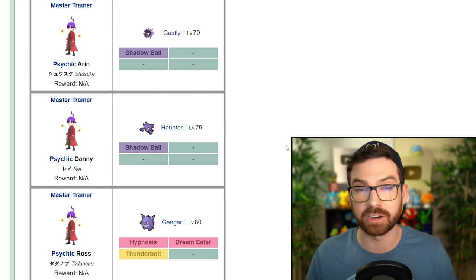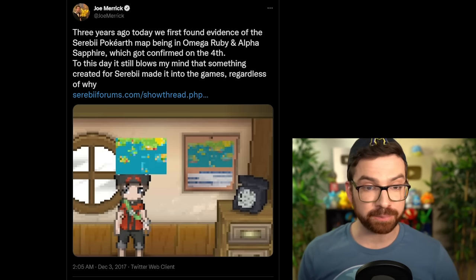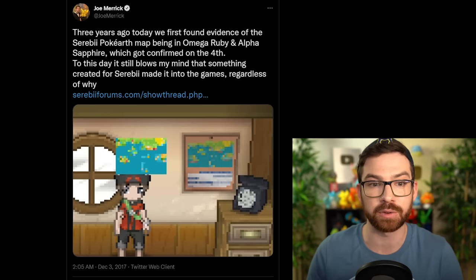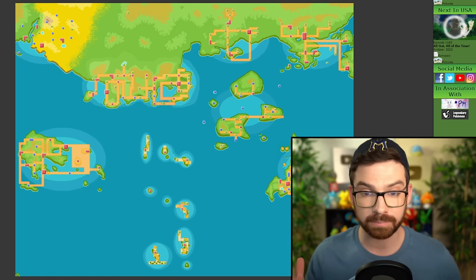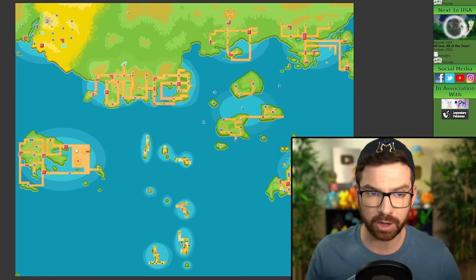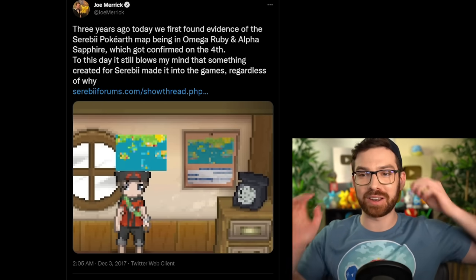Speaking of internet figures getting a nod in an official Pokemon game — Joe Merrick, webmaster of Serebii.net. Three years ago, although this was tweeted back in 2017, they found first evidence of the Serebii PokeEarth map being in Omega Ruby and Alpha Sapphire, which got confirmed. To this day it still blows my mind that something created for Serebii made it into the games. The PokeEarth map was made by people involved with Serebii during Gen 4 — it includes Kanto, Johto, Hoenn, Sinnoh, the Sevii Islands, and Ranger locations. And in a house in Mossdeep City, there's a map on the wall that's the PokeEarth map. That's crazy.